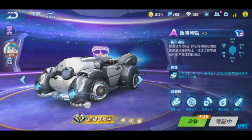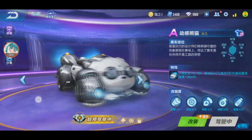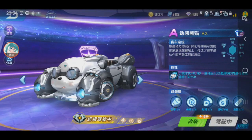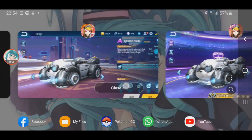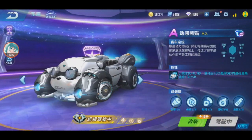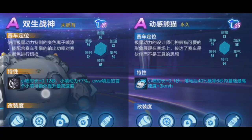Does it look different here? I feel like the front looks different compared to the back. Let me compare in Speed Drifters - nah, it looks the same. Maybe it's the graphics. Anyway, this is a Polaris car. Comparing with Twin Aries: Twin Aries minibus duration is 0.12 seconds and this one is 0.1 seconds.